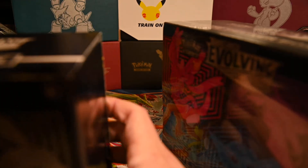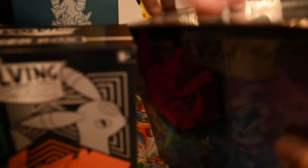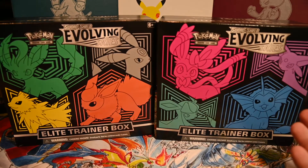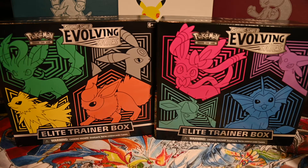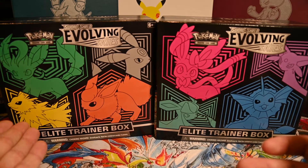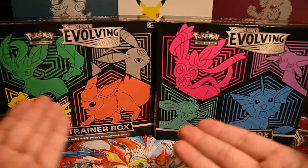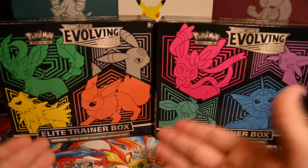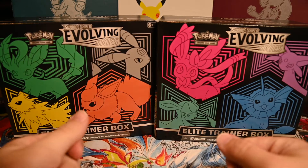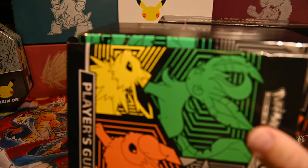I do have a complaint design-wise because you can see what the evolutions are, so my question is why did they split them up like this? Logic-wise it makes more sense to have Jolteon, Flareon, and Vaporeon — those are a trio, so put those three on one. Then Sylveon, Glaceon, Leafeon, Umbreon, and Espeon — why did they split those up? I do not know.